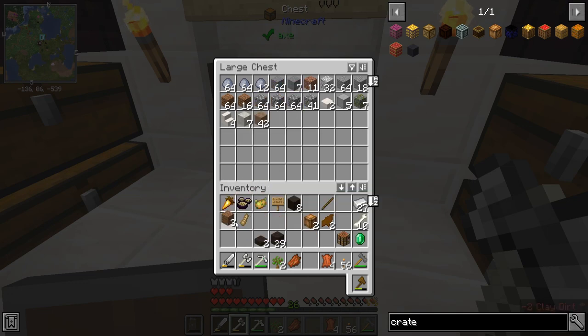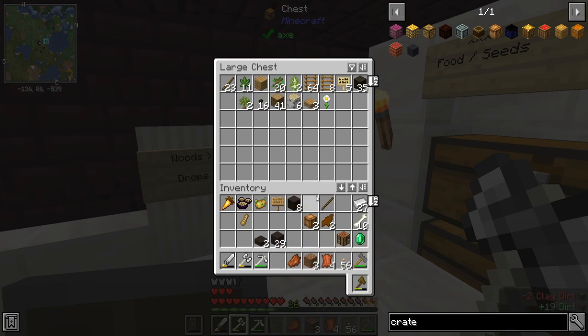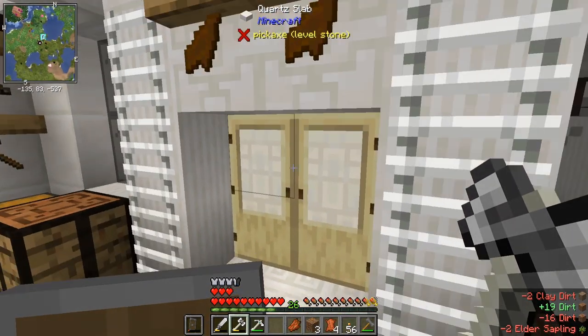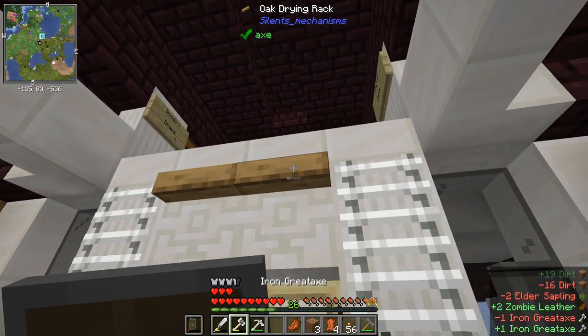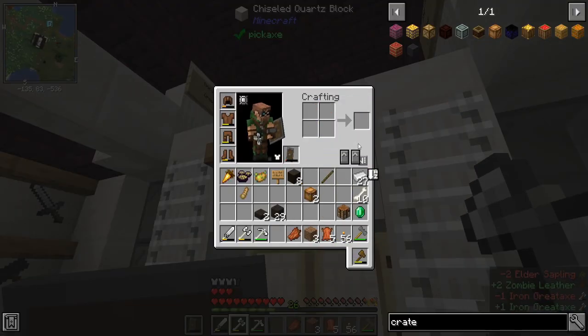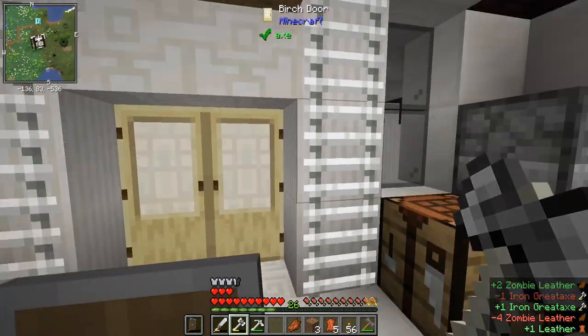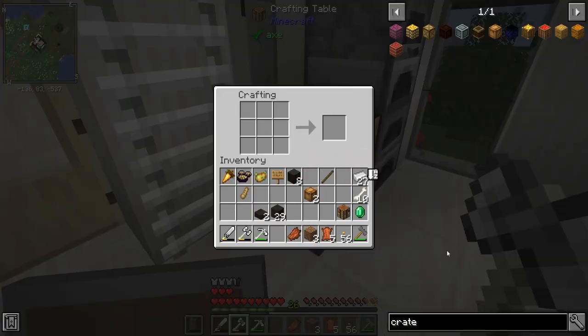Grabbed three pieces of dirt for outside. We can put some saplings in here as well. I think these are done by now — yes, they are. If I take these and make the last one, I've got five pieces of leather. What are we using the leather for? We're going to make ourselves a backpack.